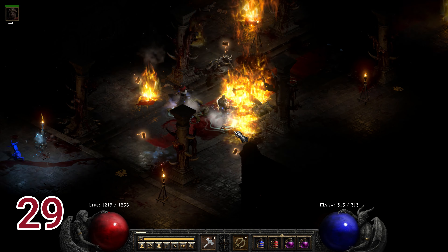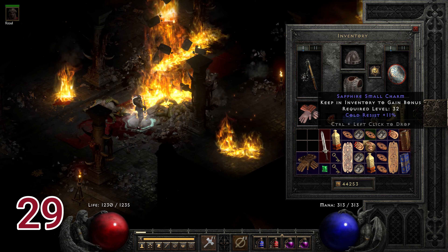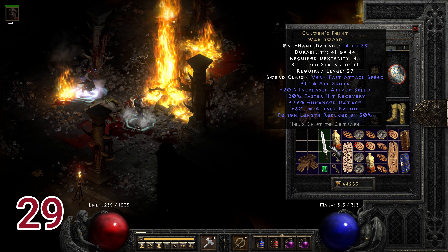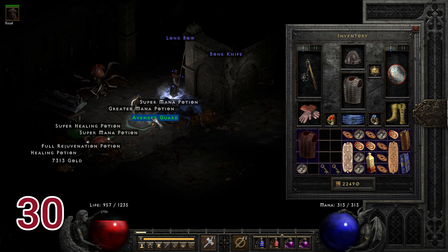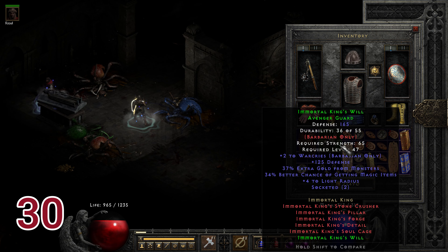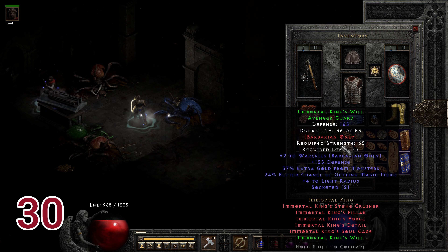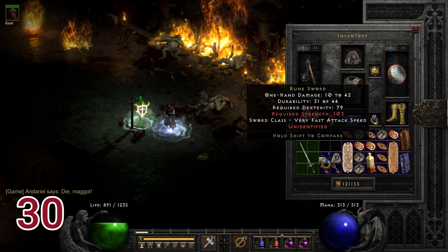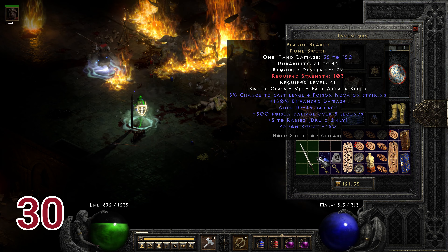Run twenty-nine drops Grasp of the Dead, which is really just meh. But the second item, Cold Wind's Point, is great for a high normal with plus one to all skills, increased attack speed, and faster hit recovery. Run thirty is another reason to kill everything in front of you — a random mob drops Immortal King's Will. On the same run killing Andariel, Plague Bearer drops, a really great heavy-hitting weapon for Druids in nightmare mode.